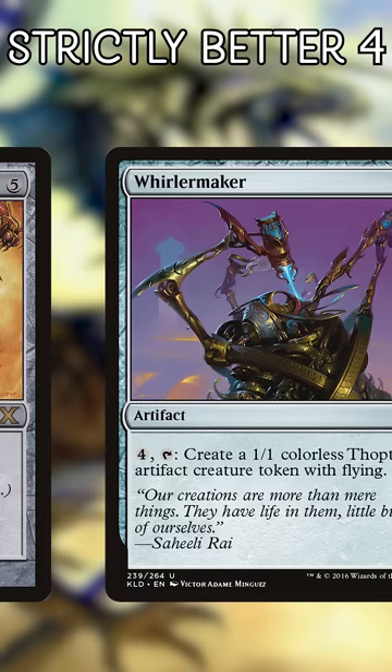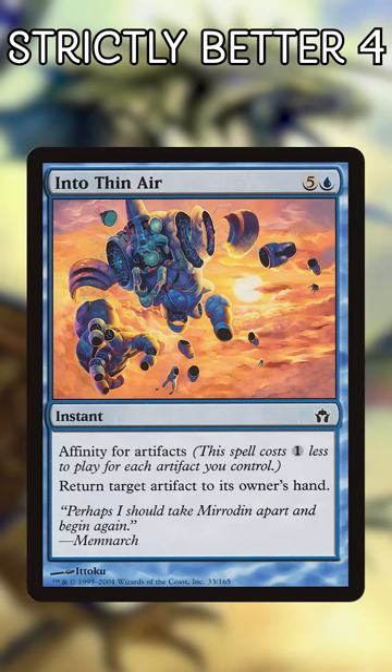The Hive costs five and takes five mana to make a 1/1 flying artifact creature. Whirlermaker shaves two mana off that cost and one mana off the ability, and adds a lower rarity. Curse you, Power Creep.